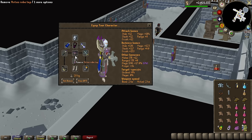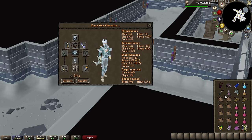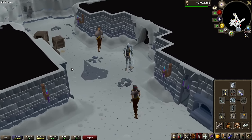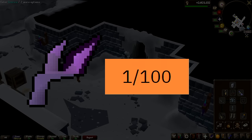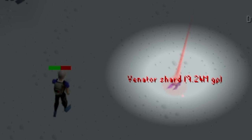We have also invested in some Virtus items, and our setup overall compared to the first episode is quite a lot stronger. But the main reason why we are doing the Phantom Muspah again is the price of the Venator Shards. These are currently worth 13 million each and are a 1 in 100 drop rate — in episode 1 they were only worth 9 million.